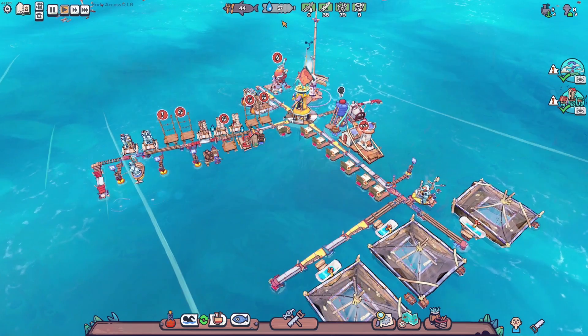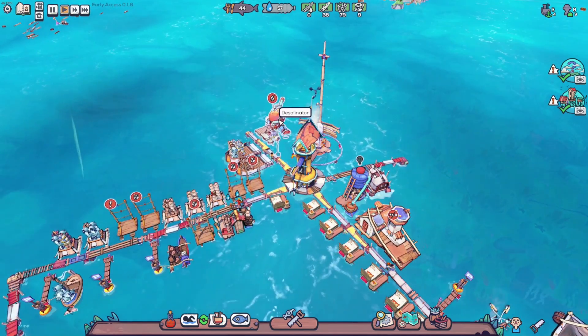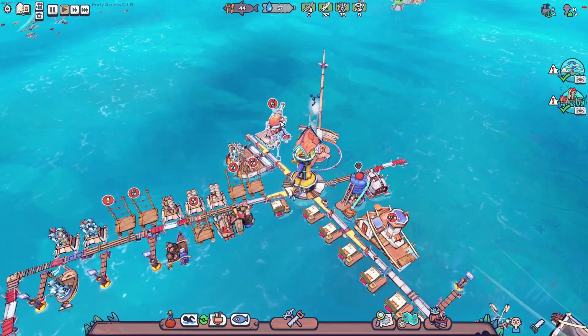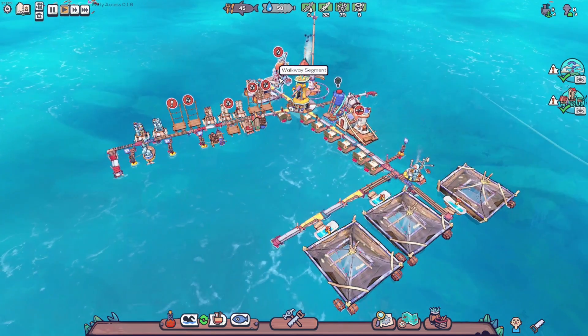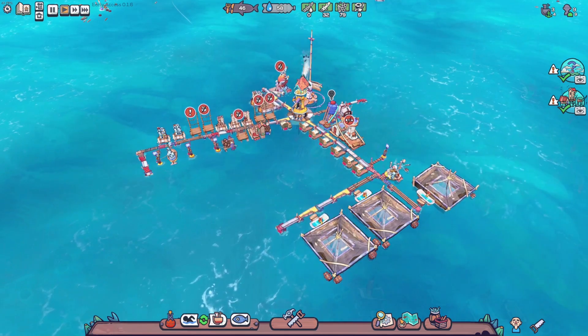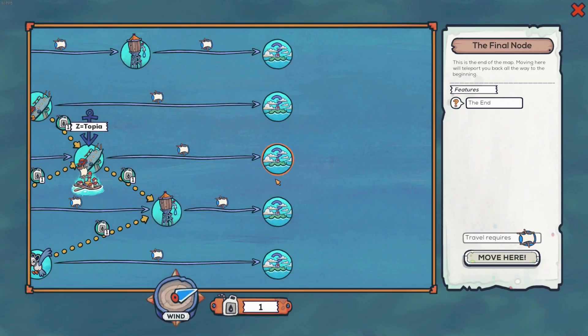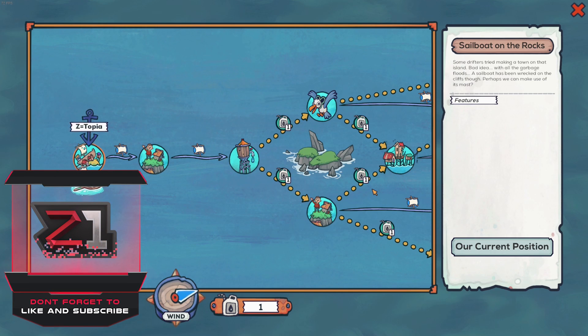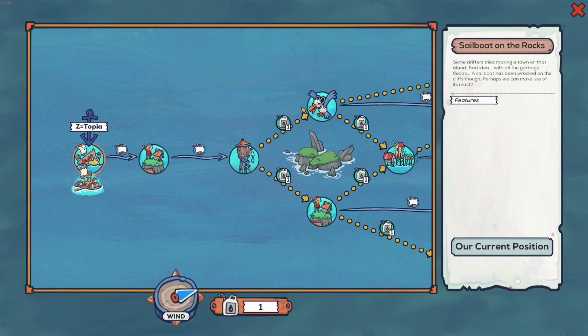Last episode we moved over here, got food figured out, got water figured out. This guy right here is critical - a distiller versus a desalinator, that's the difference, you need the desalinator. We're going to start off this episode by moving to the final note features, the end. As always, if you enjoyed the video don't forget to leave a like, and if you're new here don't forget to subscribe.